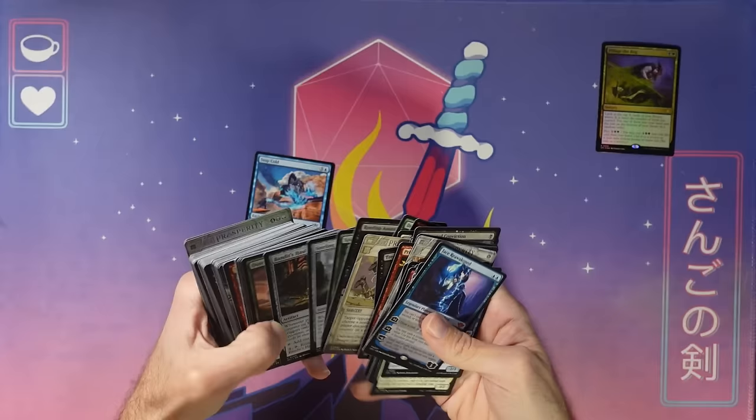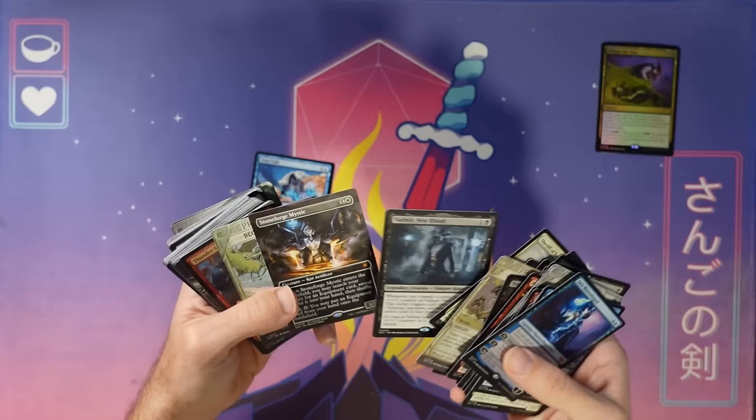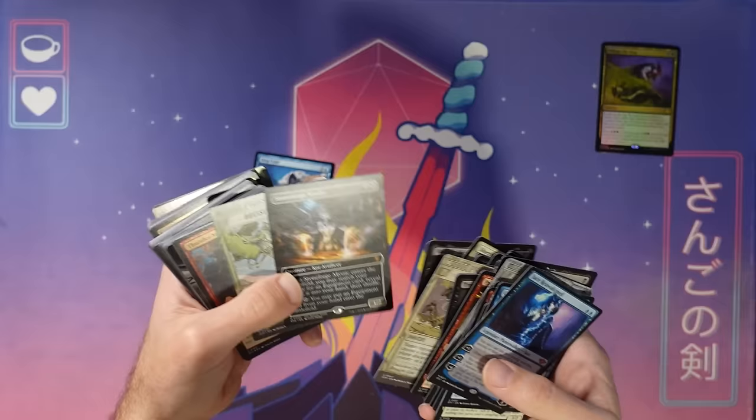I just got Stoneforge Mystic — ooh baby! If you open it up in a pre-release pack or a play booster pack, you can put it in your deck. So Stoneforge is on the table. That is a sick pre-release open. Love that.